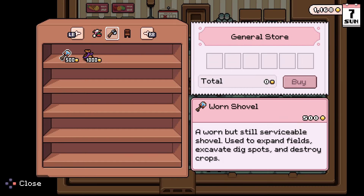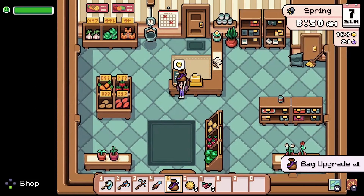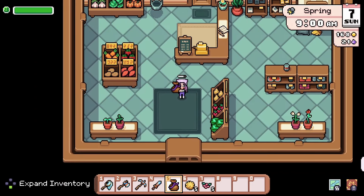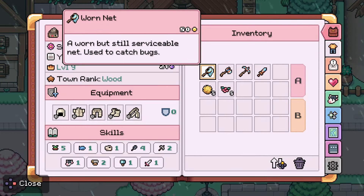As with most farming sims, inventory can be oh so small. It's best to save up money to purchase the bag upgrade to gain more space. More space means more foraging, more items, filling up pockets with minerals and loot from the mines, and less need to rush home or to a chest to store things away.